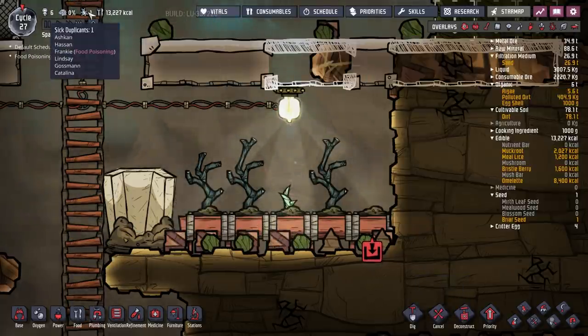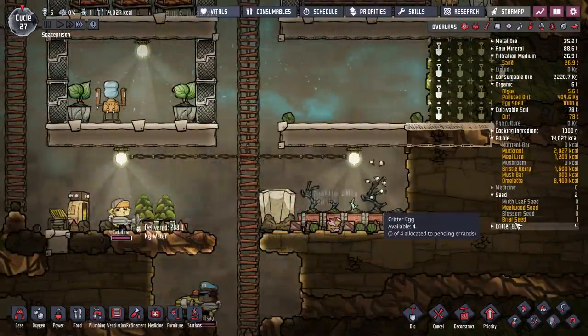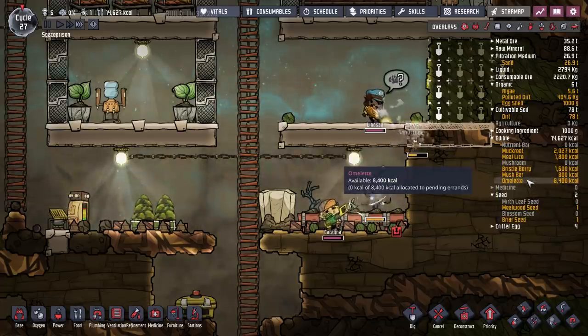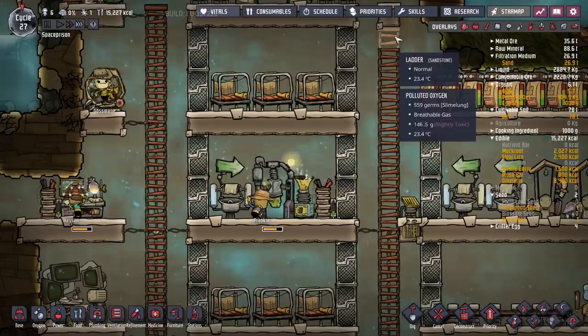Someone's caught something — Frankie's got food poisoning. Not much we can do about that. Darn it. We also are getting some meal lice here, which we're not really doing anything with. We've got lots of omelettes as well — I don't know where they're coming from, but people could be eating those.